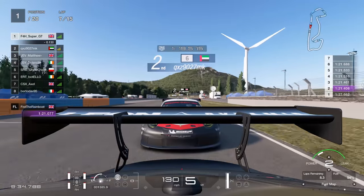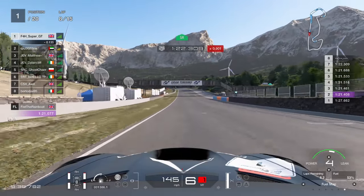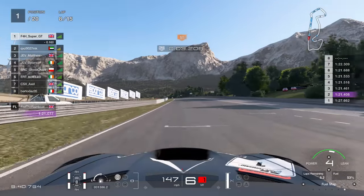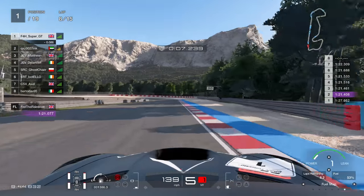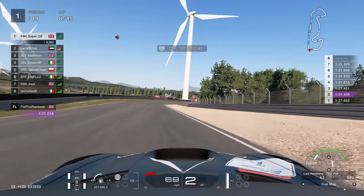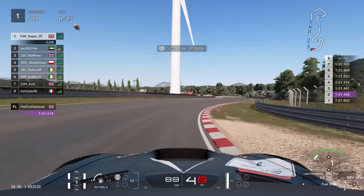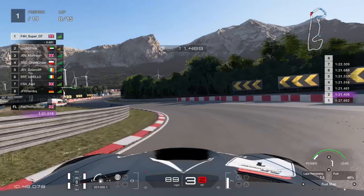He's right behind us — this tells you his intention. He's going to bump draft me; he doesn't really want to hang around but he's not trying to overtake right now. That does tell you what your opponent's intentions are. For now he's quite happy to sit behind.